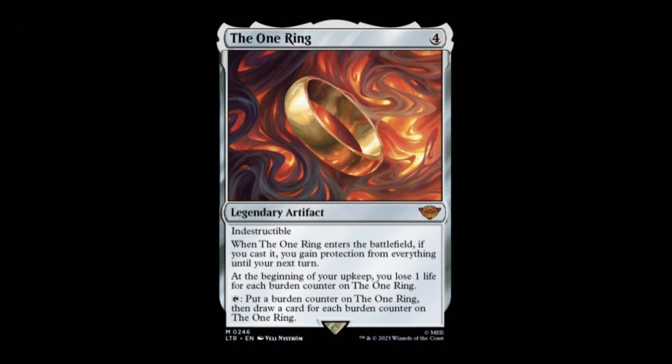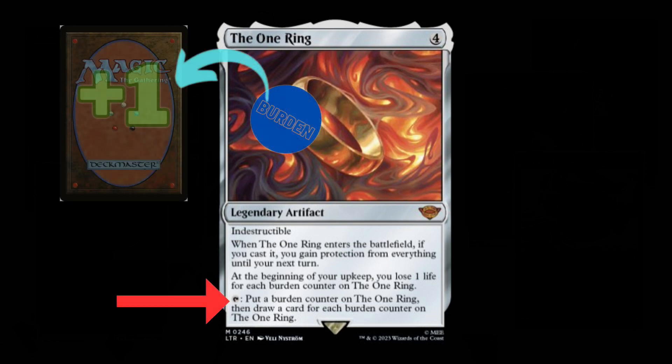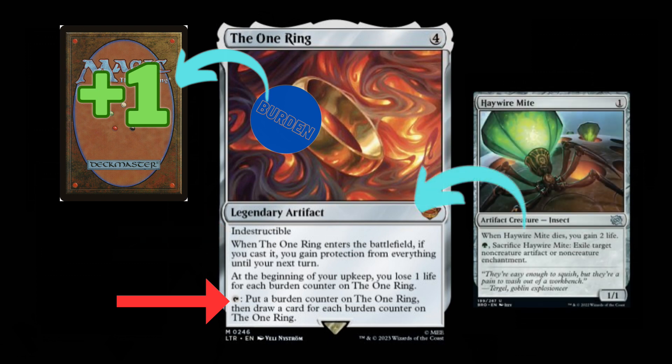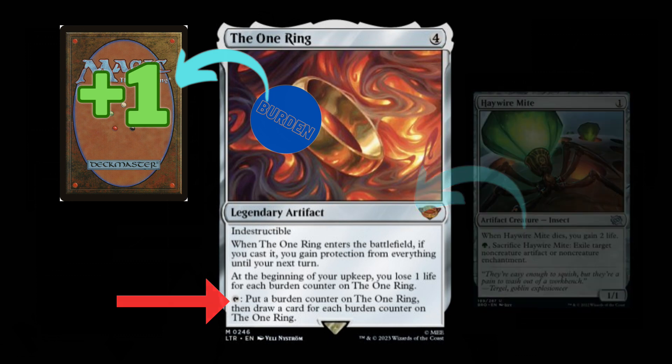Fortunately, tapping out for the One Ring doesn't mean you're exposed to losing in a lot of matches, since it literally gives you protection from everything until your next turn when it enters the battlefield, making it quite difficult for an opponent to kill you since they can't interact with you at all. Next, the One Ring immediately replaces itself as it can tap the turn it comes into play to draw you a card. Now, it being indestructible already means it's going to be difficult for many decks to get this off the table, but even if an opponent has an exile effect, such as Haywire Mite, the player with the One Ring will still be up a card.